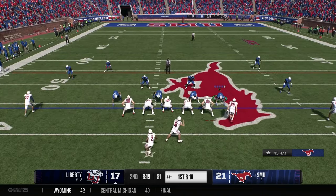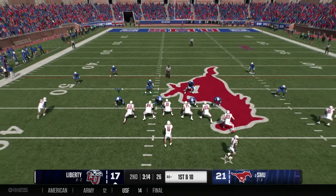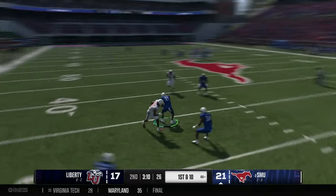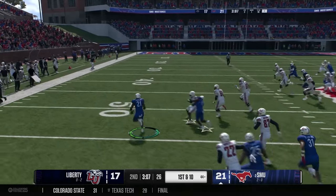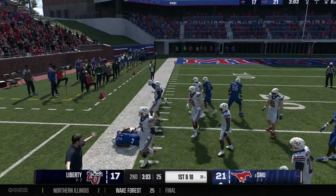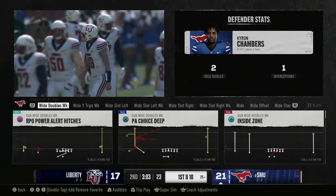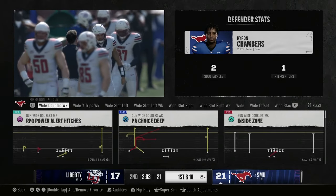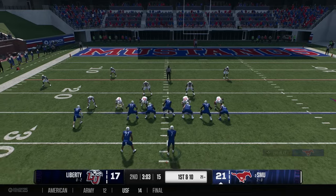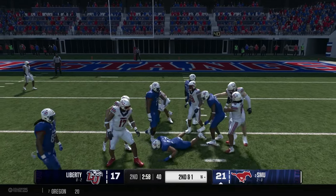First down for Liberty at the 44 yard line. The stadium is rocking. The quarterback pump fakes and releases downfield — it's intercepted by the Mustangs! Kyron Chambers, the big-time strong safety formerly a cornerback who changed positions in the offseason, comes up with a huge interception. The cornerback has room to run — one man to beat — and the quarterback saves the day preventing the pick six.